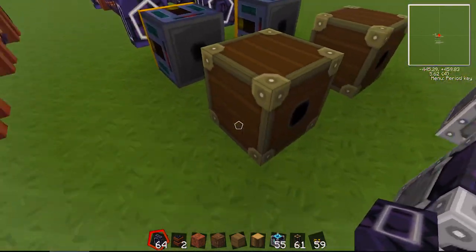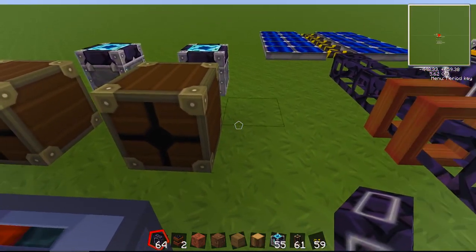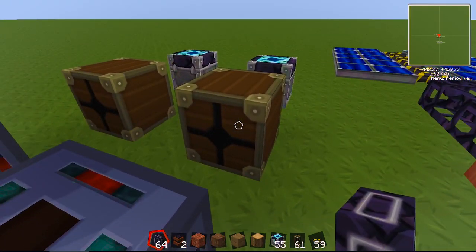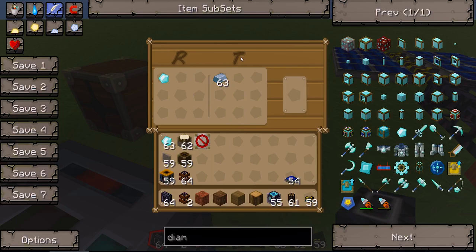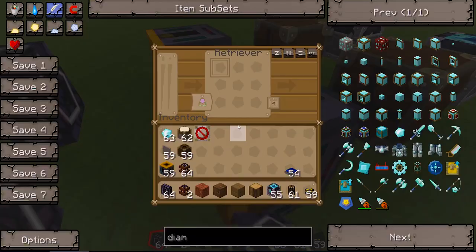The first thing we're going to look at is the retrievalator, which is this wooden block here. You may notice two different sides: one is more like a large Phillips screwdriver side, and then the other one is just an output hole. Whenever you're placing these it needs to go behind the chest and be placed exactly like this. Inside, we have an R and a T — the R represents the item to retrieve, the T is the target goal. So basically if there are less than 63 iron ingots, it's going to continue to pull one diamond until that's satisfied.